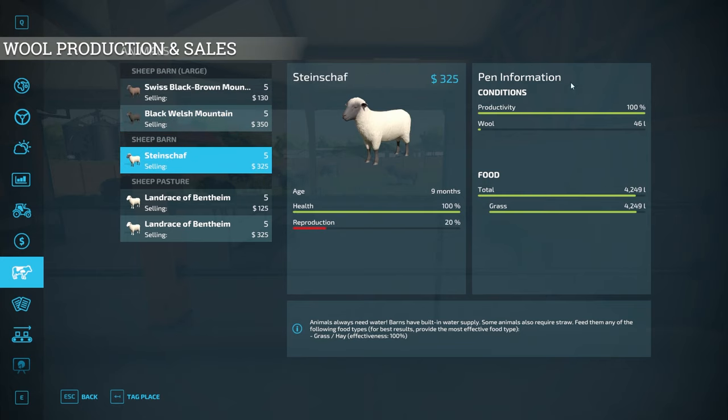Now, what do you do with wool? Just like any other product in game, the first option is to sell it directly — find wool in the menu and sell it at any of the listed locations to turn a quick profit. But if you own production buildings, you can take it further. You can take wool — or cotton for that matter — to the spinnery. If you own that production building, the spinnery will make fabric, which you can sell for more money. Then if you buy the tailor shop, you can take that fabric and sell it as clothes for even more money. I love that this production chain is a base game feature in FS22.